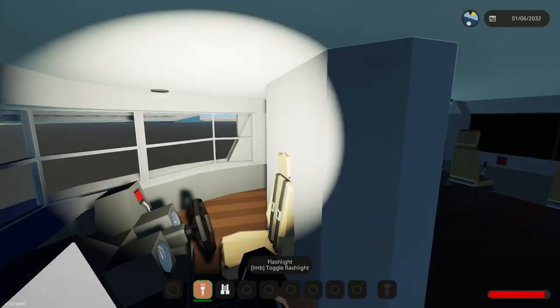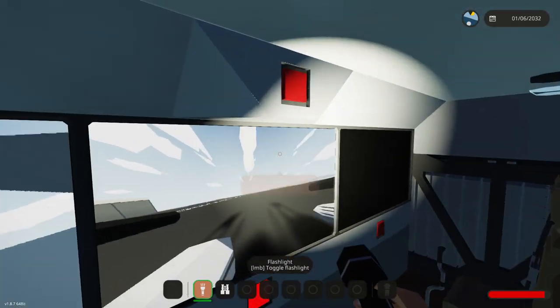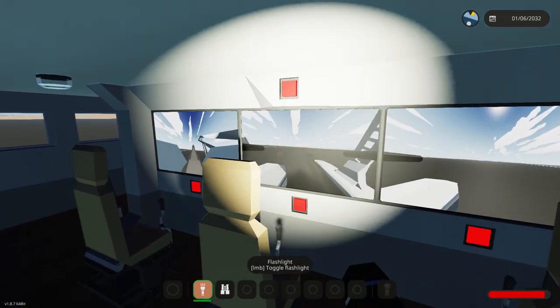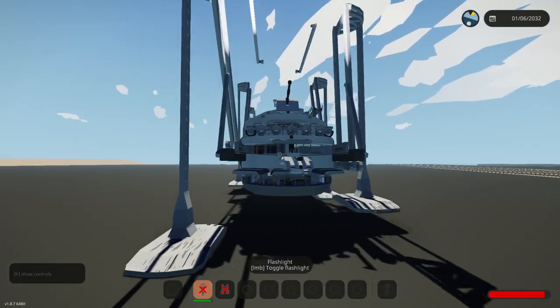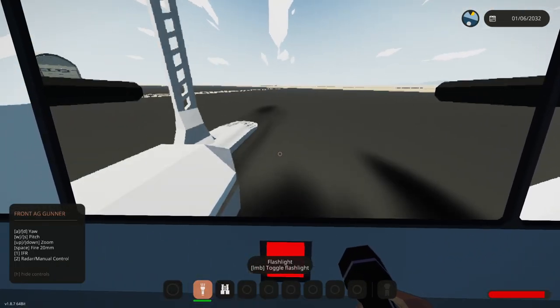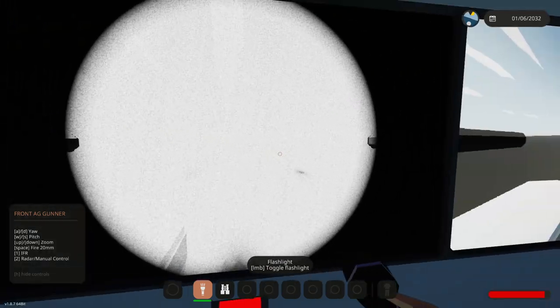I'm going to allow this thing to just sort of navigate itself - that seems like a pretty good idea. We've got a monitor for that, a monitor for this. What is that? Activate AA missile pod - interesting. So you've got the front gunner, so we can probably shoot this gun. Look at that - nice. This does have some controls, so apparently there is like a radar on this thing as well, which is quite nice. And we also have IR.